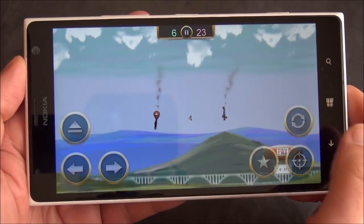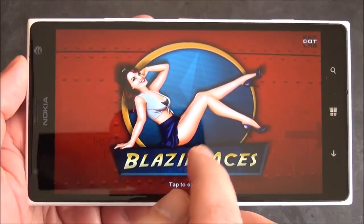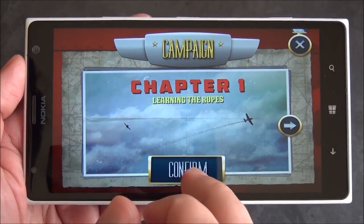You kind of get the idea there — that is how the gameplay looks. I think it runs really well. I'm on a Lumia 1520. Let's forfeit — tap to continue. And I'll show you guys the campaign mode quickly. If you really want something a little bit more to chew on, you have this here.